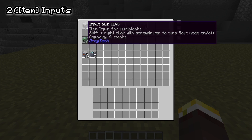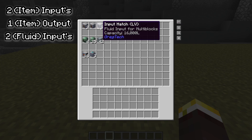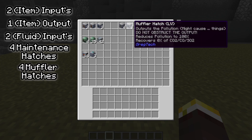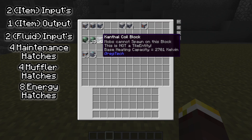We need two input buses for items, one output bus for items, two input hatches for fluids, four maintenance hatches, four muffler hatches, and eight energy hatches — this could be any type. I'm just using MV along with the Canthal coils, because that is what I'm using in my current playthrough.